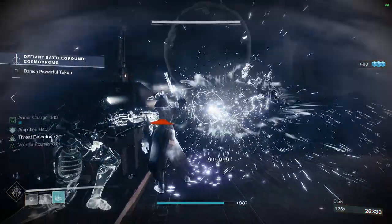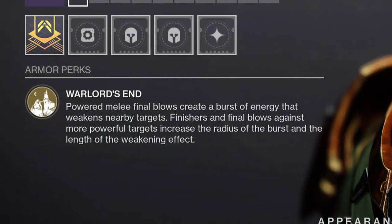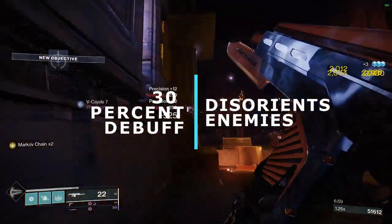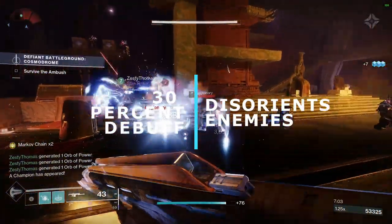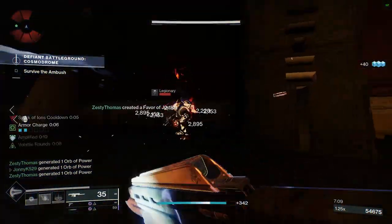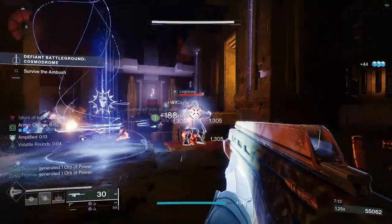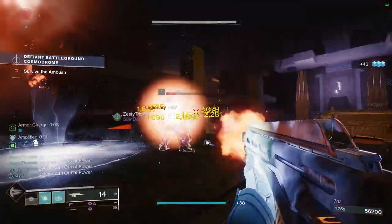And that of course is Felwinter's Helm, which states getting powered melee kills disorients and weakens targets. It's actually a pretty big debuff — it's 30%, which is the same as Tractor Cannon. It also disorients targets. Like if you were to shield bash from Void Titan and suppress an enemy, they just walk around and can't do anything. That's basically what Felwinter's Helm does for Warlock. Get a finisher and everything around you is going to be disoriented and debuffed for everyone on your team.